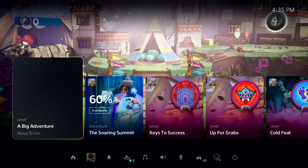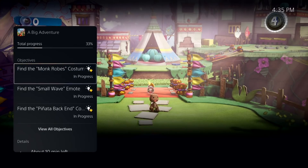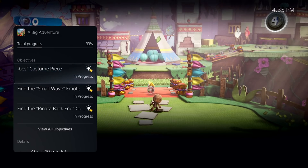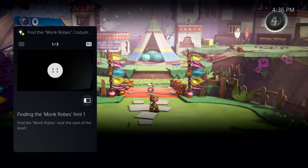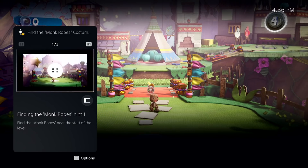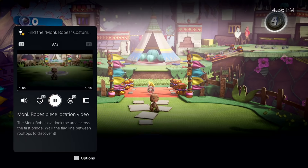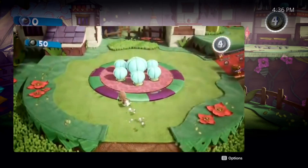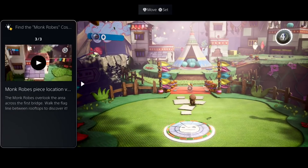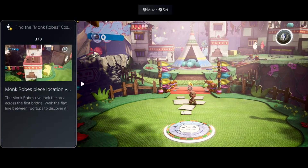It'll basically tell you what you need to do to complete the activity, and if you need a little help, there are official hints from the developers themselves. They're actually pretty robust — the one they showed off was for the Sackboy game. You can pull up a video of what needs to be done to complete the level and watch it side by side with your gameplay screen, or put it in a small corner of the screen. That's something the cards really bring to the table: the ability to have multiple picture-in-picture things going on at once on your PlayStation 5.